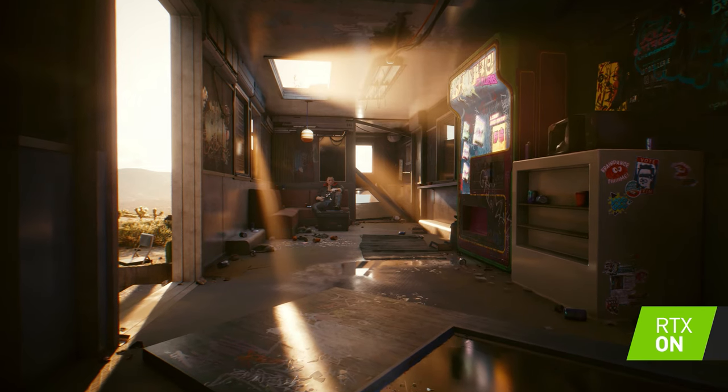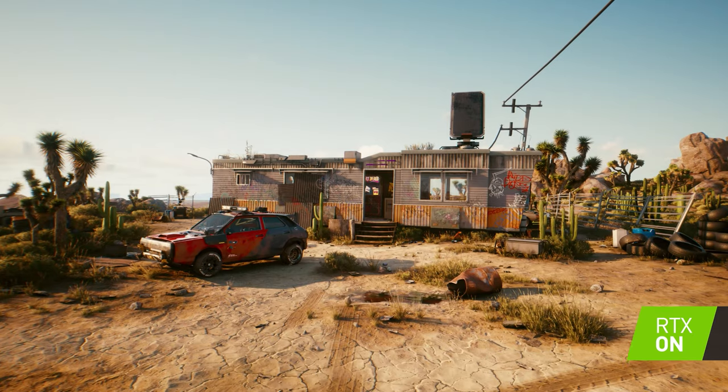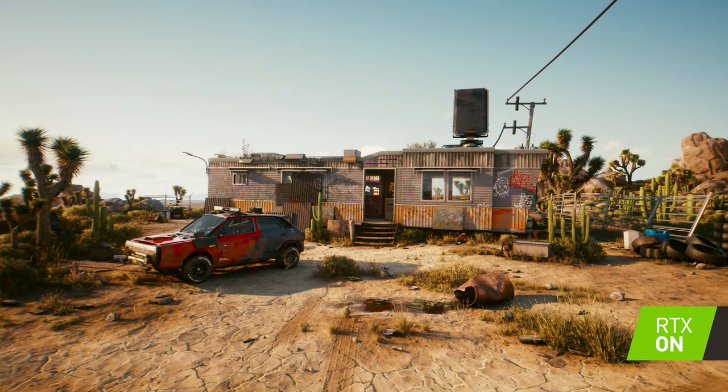On number four, other than beautiful ray-traced rays of God, we have the interior view of what I believe is the original V's house during the Nomad Life Path prologue, or maybe Jackie's place on that same prologue — I'm not sure. What I do know is that we saw this place from outside already, and there you have it.